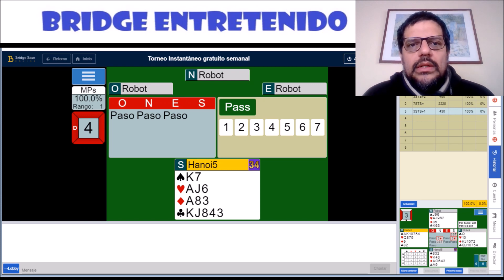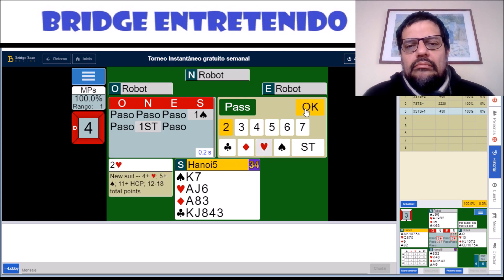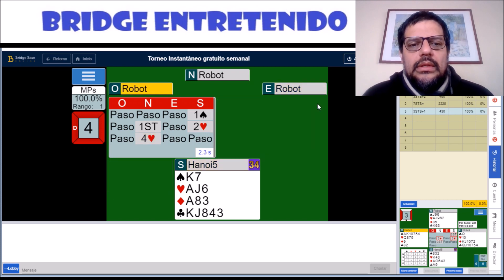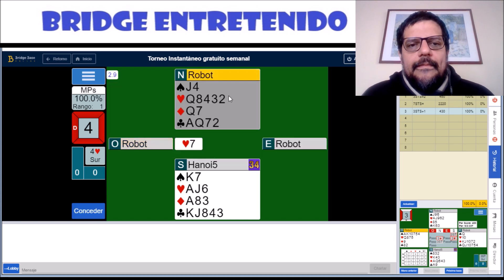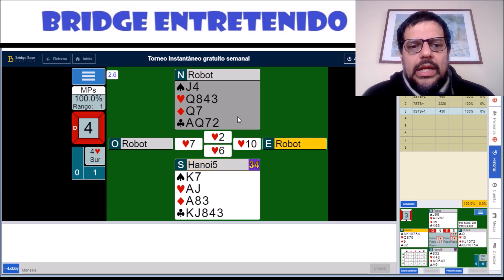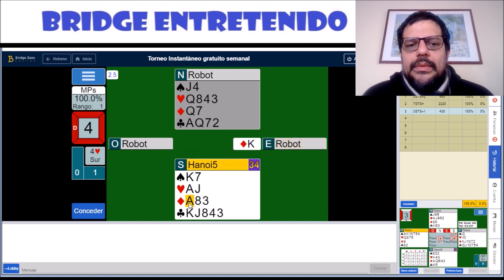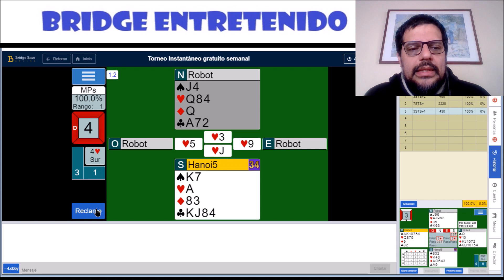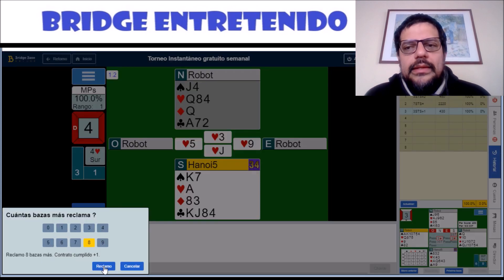Number four: we start with Spade. This one was also provided by Mark Bolodin. I had no idea how to make the robot do what I want. But if you play low, he gives you the diamond, which makes no sense to me. And now we can enter dummy, finish the hearts, and that's enough to make 11 tricks and 100%.